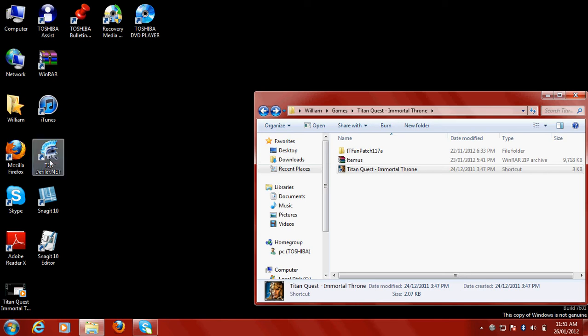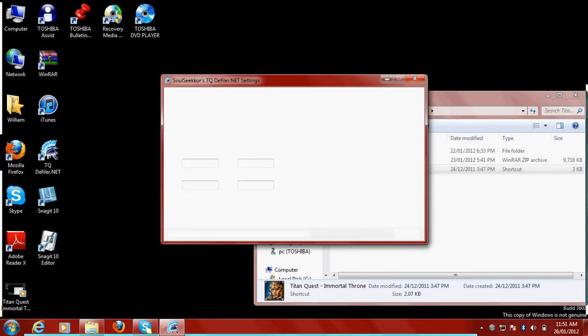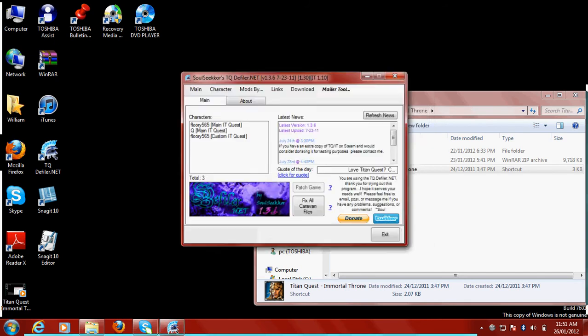Now the first time you use it, it'll prompt you for many things — say yes and okay. The important thing is that TitanQuestDefiler is not running in the background, otherwise you may lose your characters.